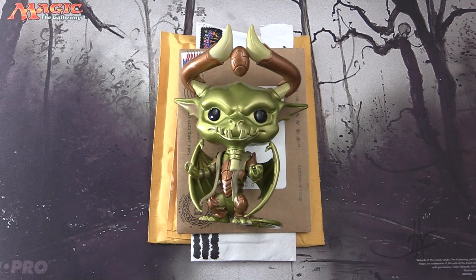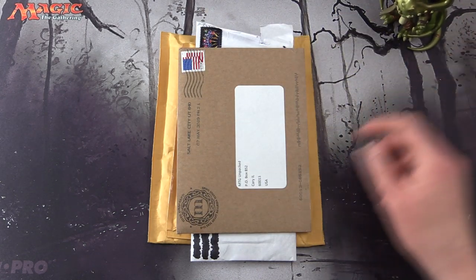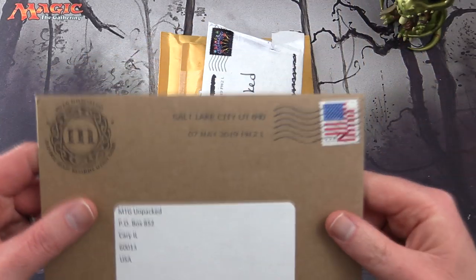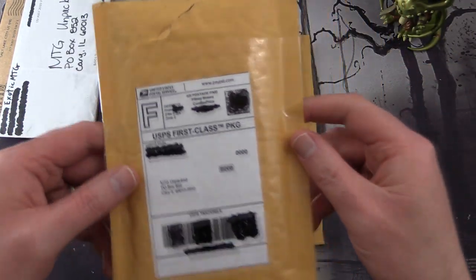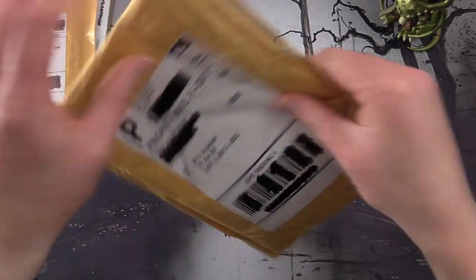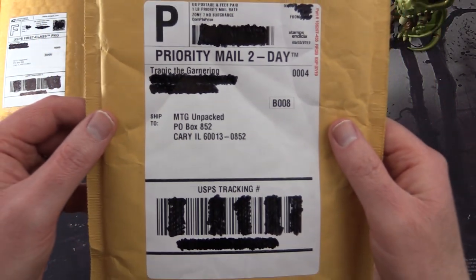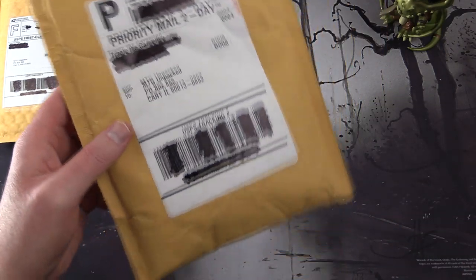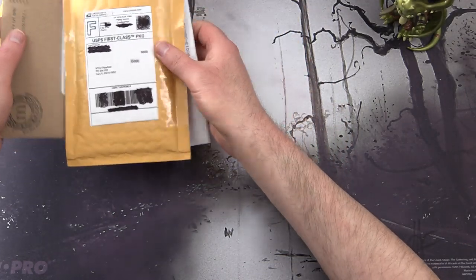Today on MTG Unpacked, it's mail time. We've got a bunch of mail to get through. We've got Nicole Bolas here to oversee the openings. We have mail from MTG Unsealed, Exotic MTG, Chuckwagon MTG, and the man formerly known as Tragic the Garnering, now known as Tragic MTG. Let's get stuck into it.